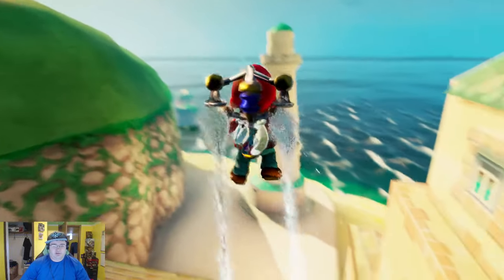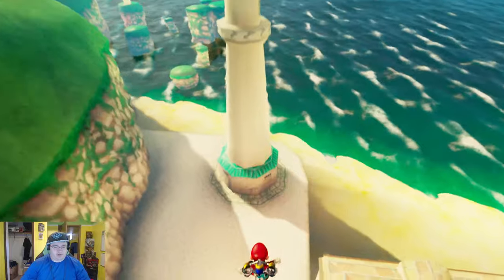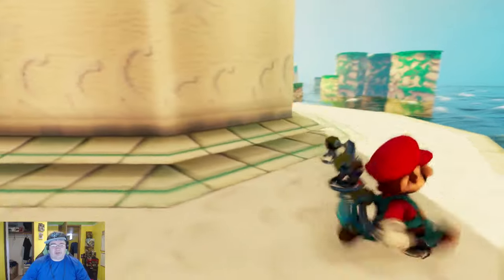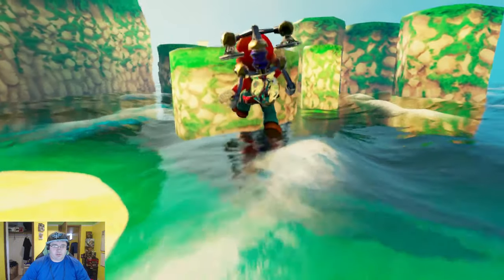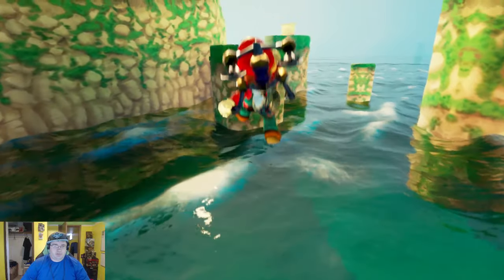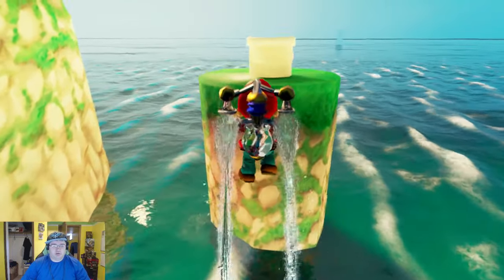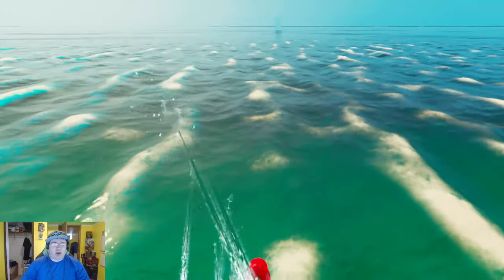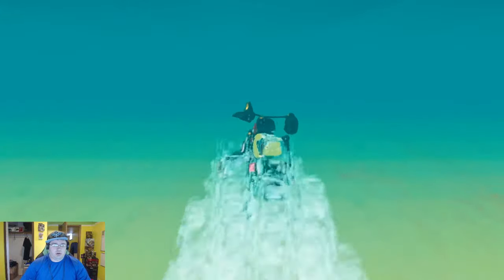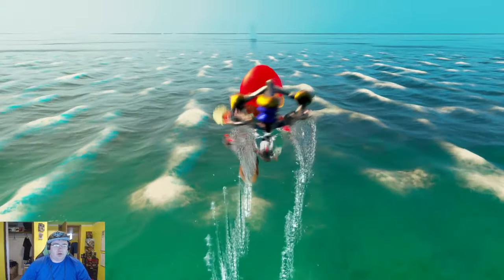Rocket ship over here. Let's go this way. I'm getting lonely — probably because this is a much bigger world to explore than the Luigi's Mansion one. Looks like a lighthouse. Let's see what this is over here — it's on this island. Warp pipe. It doesn't work though. And what is that way out there? Seriously, what is that way out there? Can we get there?